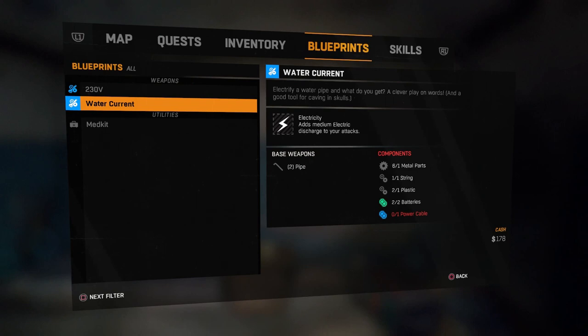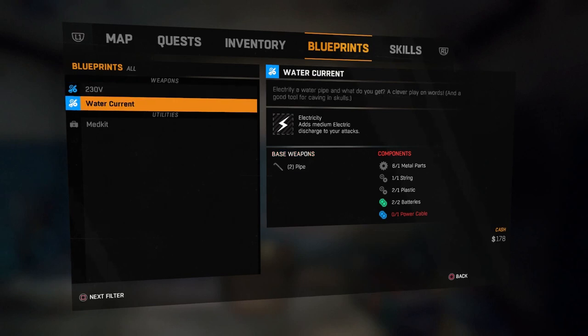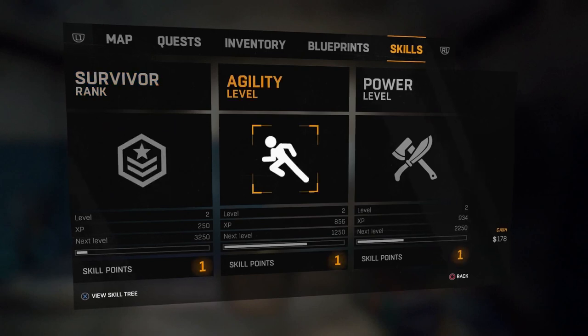Moving on to blueprints — I've collected two blueprints so far: '230V in the Water' and another. On the right side it shows the base weapon required, either a long knife or short knife, and the components needed. Anything marked red is what you don't have. For the water blueprint we just need a power cable, and for the other we have the pipes but still need a power cable. For medkits you need gauze — you start with that blueprint already. The two highlighted in blue are weapon blueprints we've found.